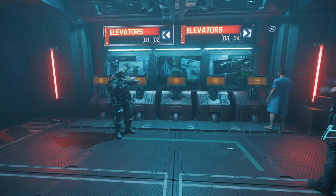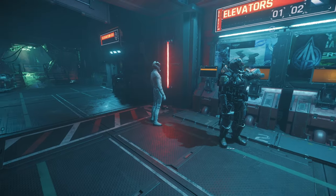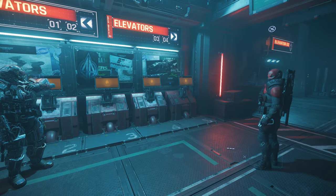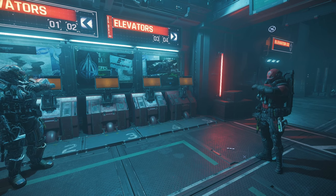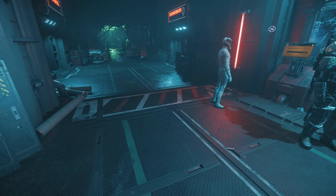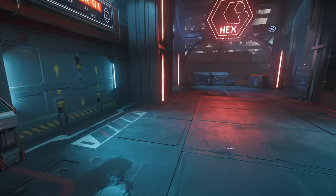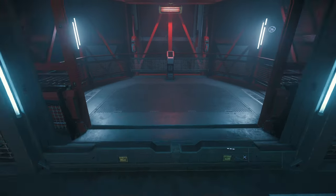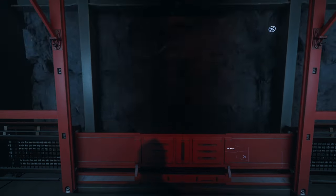Alright, so you went and got yourself a crime stat - it's okay, I'm going to show you exactly what to do to get rid of it. Here's my suggestion: go to Grim Hex. It's going to have everything you need to get going on your crime stat clearance, and it won't be hostile to you - at least the station itself won't be. Go down to the main concourse of Grim Hex and we're going to get ourselves a Tiger Claw.